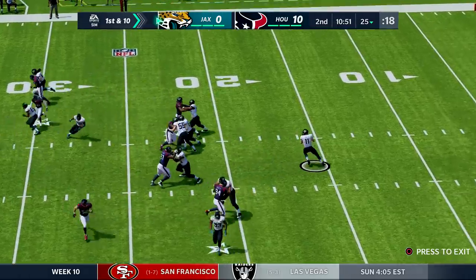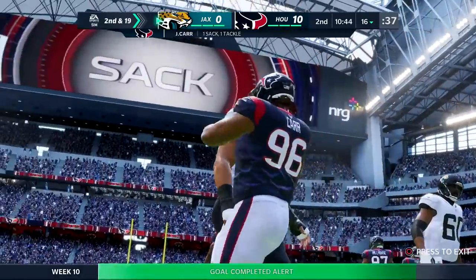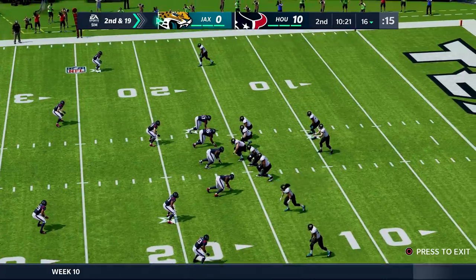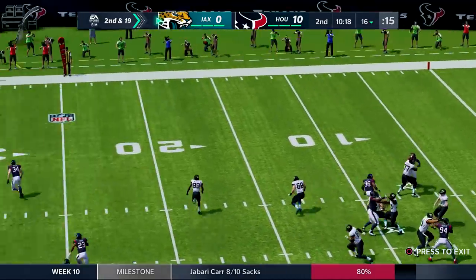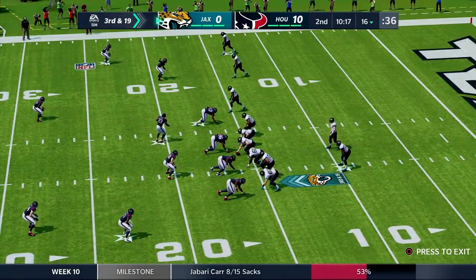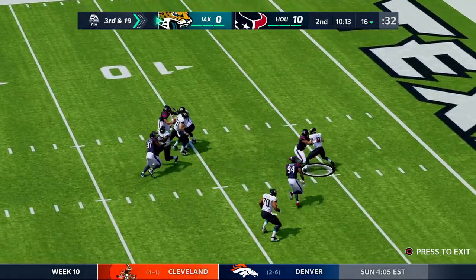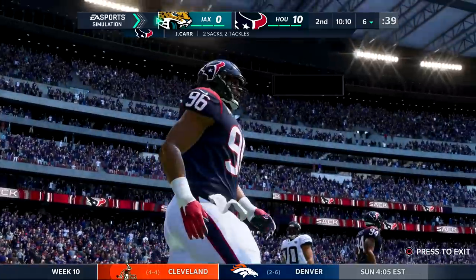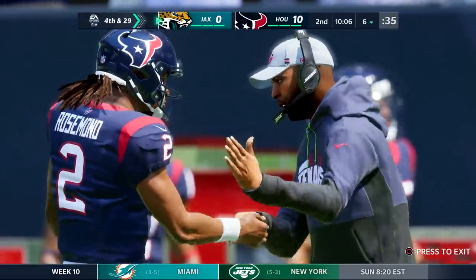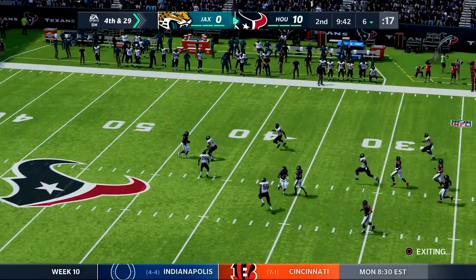Trying to stay in control. Four on the rush — Taylor in trouble, thrown down by Jabari Carr. I still want to know how we had a simmed game where we allowed 500 yards and 300-plus passing yards while also sacking the quarterback 10 times. It nearly intercepted. 3rd and 19 — do not get roughing the passer. Taylor's sacked again. Jabari Carr takes over the drive. This punt doesn't even reach midfield — the Texans will take over.